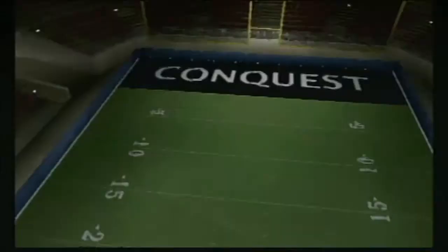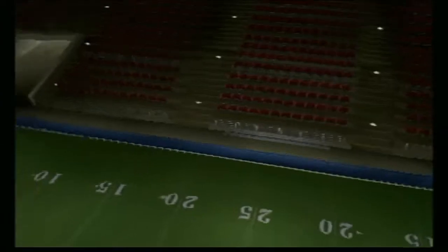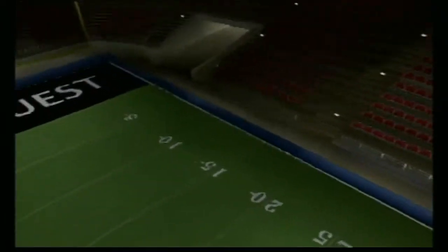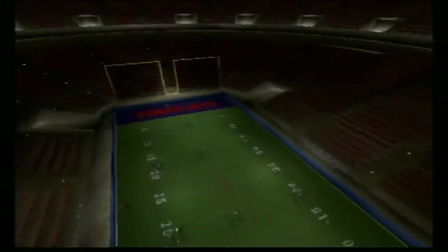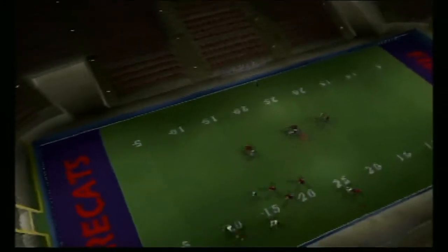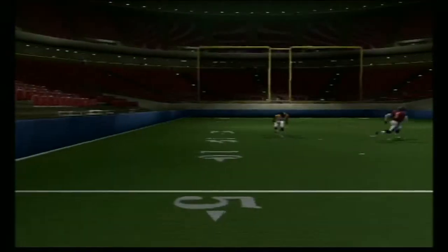We're going to go over a few things that make arena football a fast-paced and exciting game. The AFL field is 50 yards long and surrounded by dasher boards on all four sides. The dasher boards are considered inbounds — a ball carrier in contact with the boards is still considered in. There are four hash marks on the field. The ball will always be spotted on the closest hash mark to where the ball was considered down.